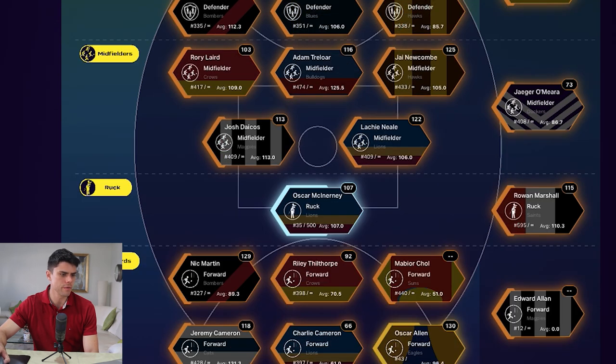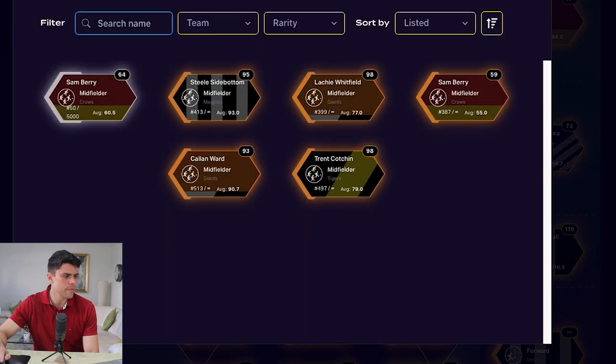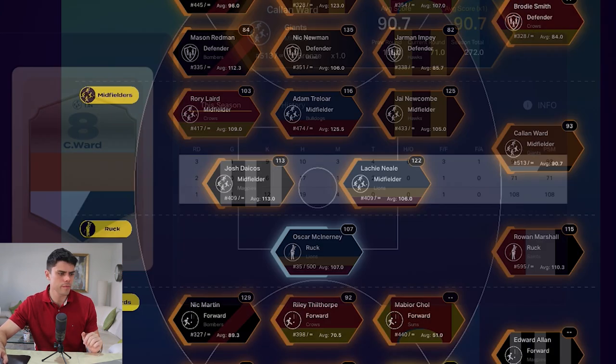Moving down to the midfield — who's my weakest? It's Jaeger O'Meara. He hasn't really hit those heights at Fremantle yet. A change of role has probably meant less time on the ball. He got 107 when he kicked a couple of goals against North, but dropped back to 73 with only 17 disposals. He's averaging 19, 21, and 17 disposals each week — I think I can do better. From my new cards, the best average is Callan Ward, scoring 93 against Carlton, 71, and 108.